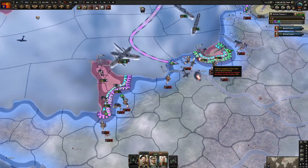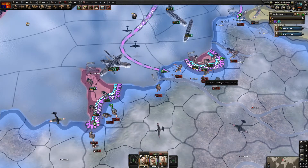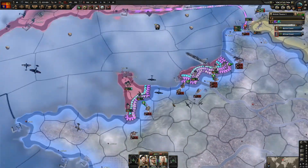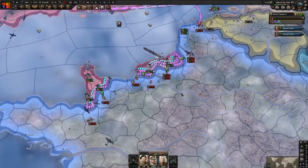If you're able to, try to pin a few troops. Since we're almost breaking through there, we can pin these troops here. Now our goal is to join the two front lines, link them, and push straight towards Paris.